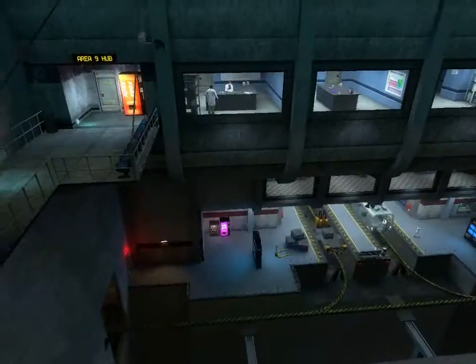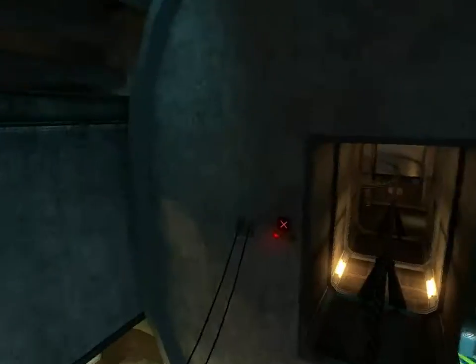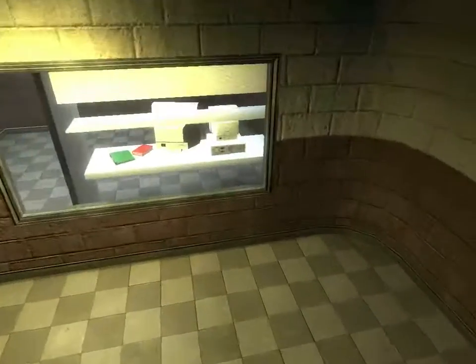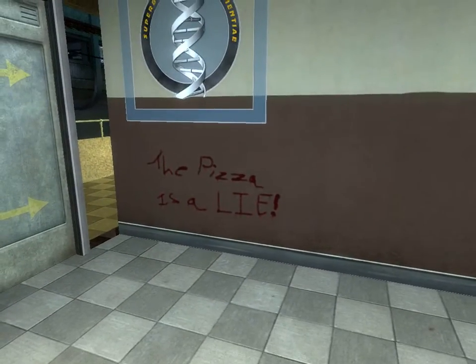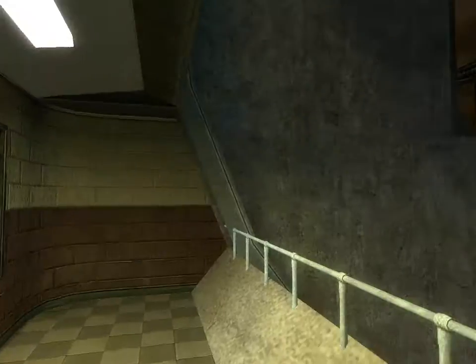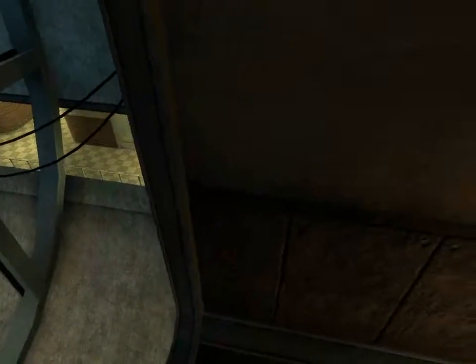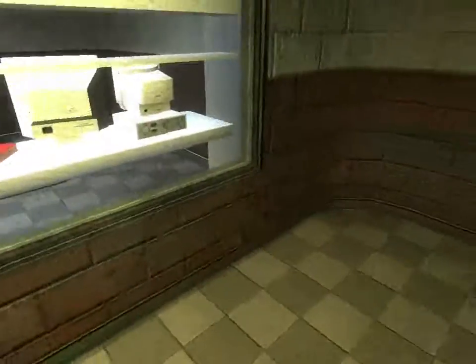I think this is quite impressive here, beyond the opening room of course. First easter egg - I found this while wandering around: 'The pizza is a lie.' Now there is no way a player could see this when being on the tram. You'd be on approximately here-ish, maybe a bit further down. There's no way to see that behind the door, none whatsoever.